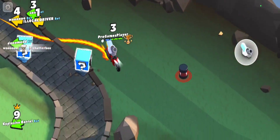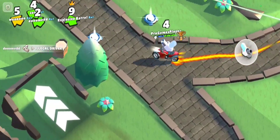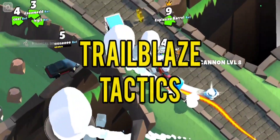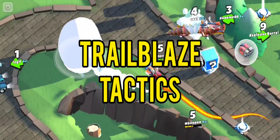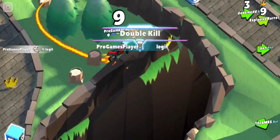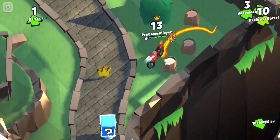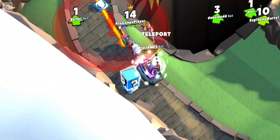What is up, it's Ishibo Pro Games Player, and welcome back to another video. Today we are going to be doing the Trailblaze tactics — that's right, the legendary bike which leaves a trail dealing damage to anyone who drives behind it. This is a legendary car that I don't see used too often.